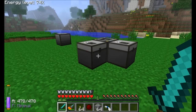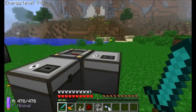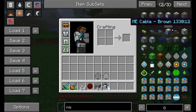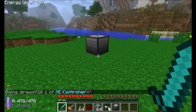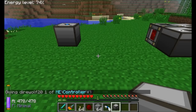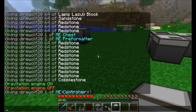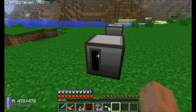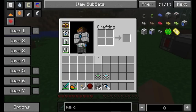That covers the most basic way to store items. Things get more complicated when we introduce the ME Controller — ME stands for Matter Energy. This is a very important block because it lets you start your first ME network. Any network needs exactly one controller; you can't have a network without one, and multiple controllers will conflict with each other.